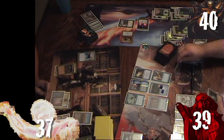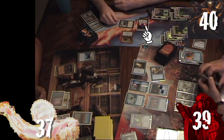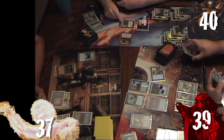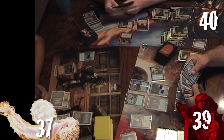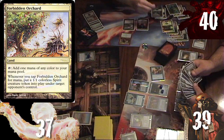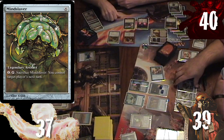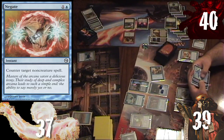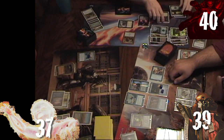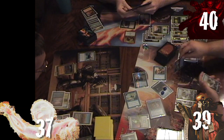Ronnie untaps, draws, plays Reliquary Tower, casts Cage's Son naming Blue. He attacks Liliana with Trinket Mage and Stern Proctor. Rob blocks with Glissa, killing Trinket Mage and returning Mindslaver to hand via Glissa's ability. Liliana loses two loyalty from the Stern Proctor. Rob then recasts Mindslaver with a massive Coffers activation, which Ronnie Negates. Rob uses Planar Portal to find Dregs of Sorrow and casts it targeting Teferi and Azami. Ronnie taps four Wizards, draws, then Memory Lapses the Dregs. Rob passes.